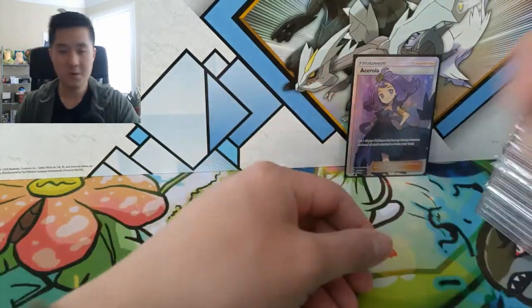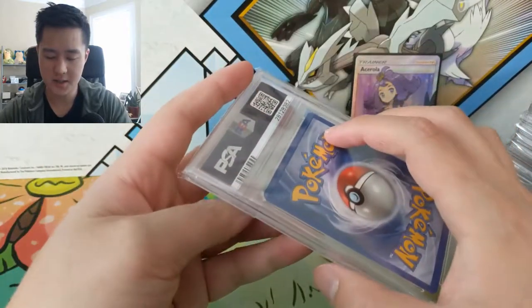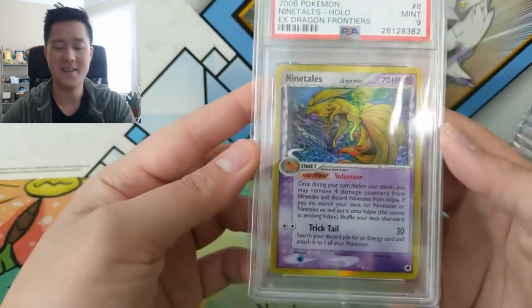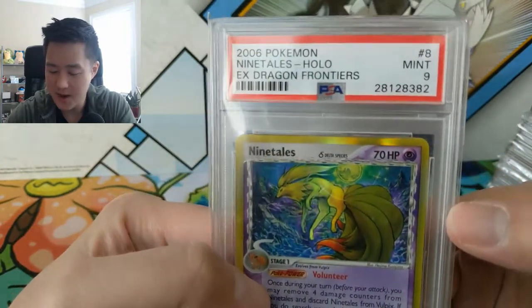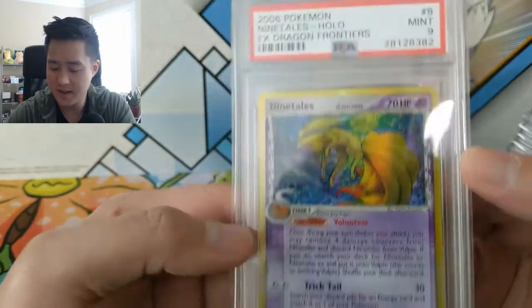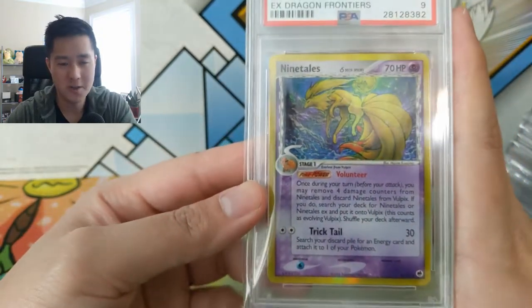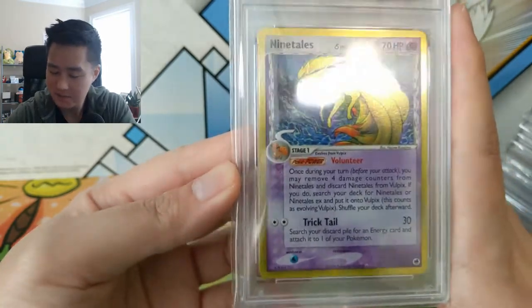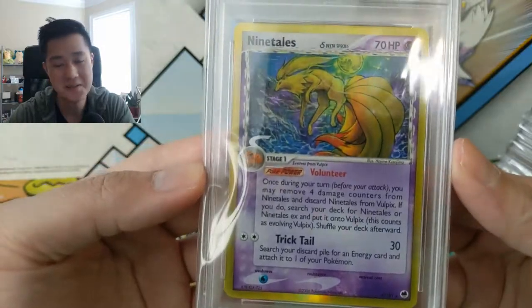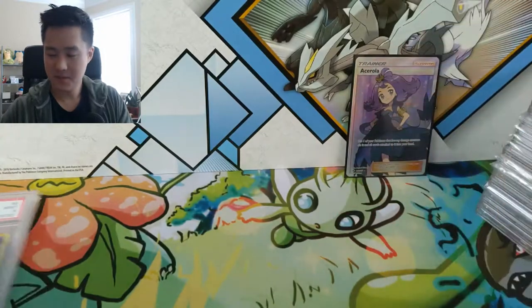Okay, moving on to the PSA box — it's Delta Series stuff. This is a Mint 9 from EX Dragon Frontiers. It's a very nice, awesome set. The Delta Series is kind of like the original take on alternate types — I feel like the Alolan stuff is very similar, where Pokémon are very different types. This one is a Nine Tails as a Psychic type, which is really cool.